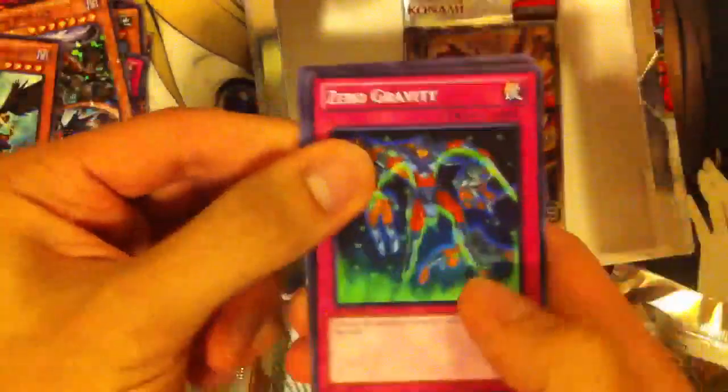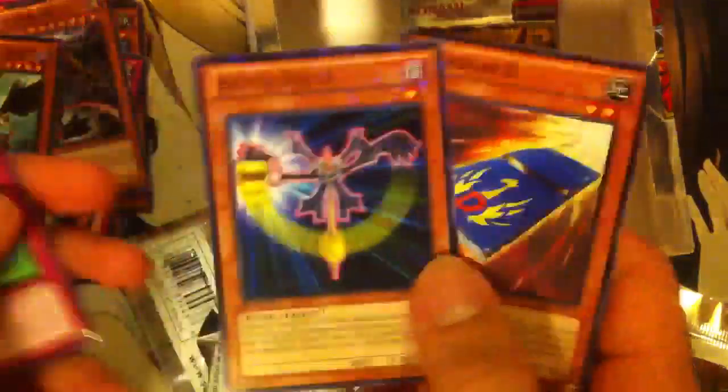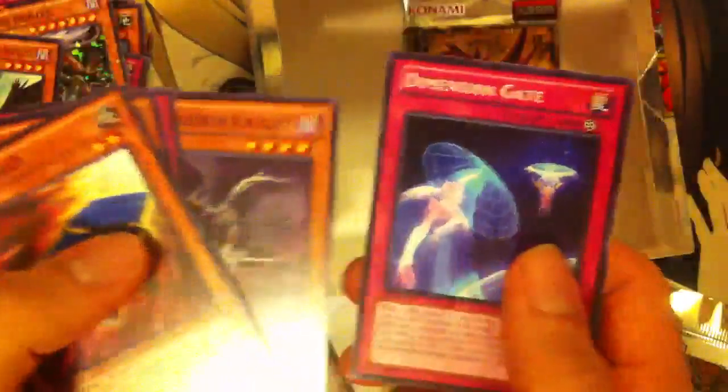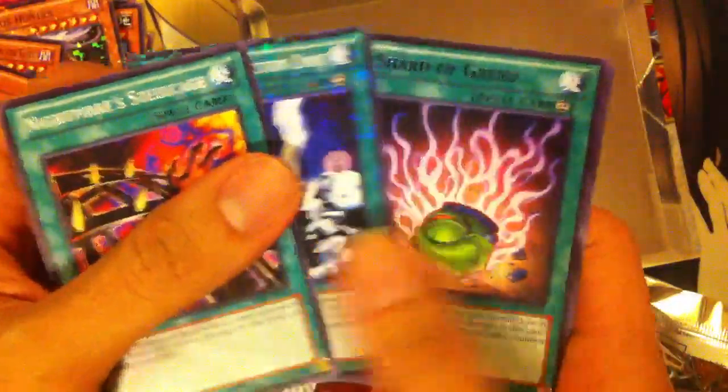So two packs left — one Ra and one Slifer. We've got garbage all over the place, but we'll get through this. Zero Gravity, Battle Fader — there we go — Card Card D, very nice, Doom Calibur Knight, and Dimension Gate. And our last pack: Nightmare Steel Cage, Autonomous Action Unit, another Shard of Greed, Tardiorc — that's our first one of that — and Sinister Serpent.